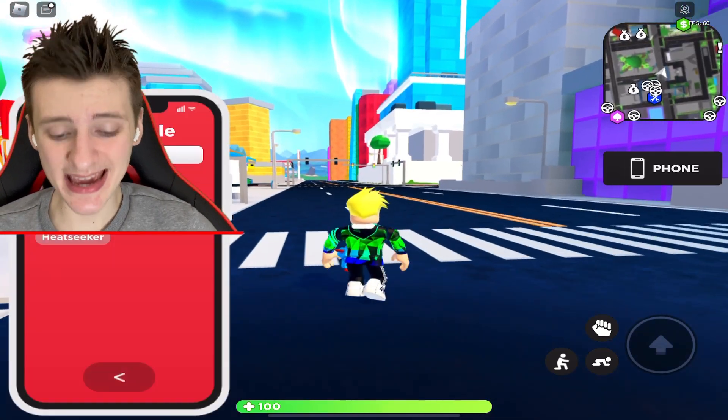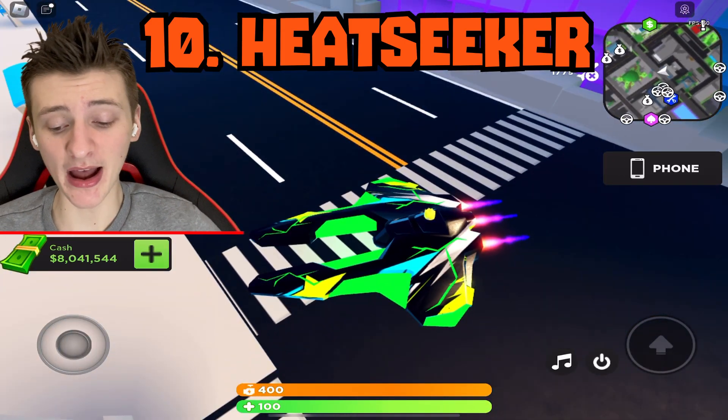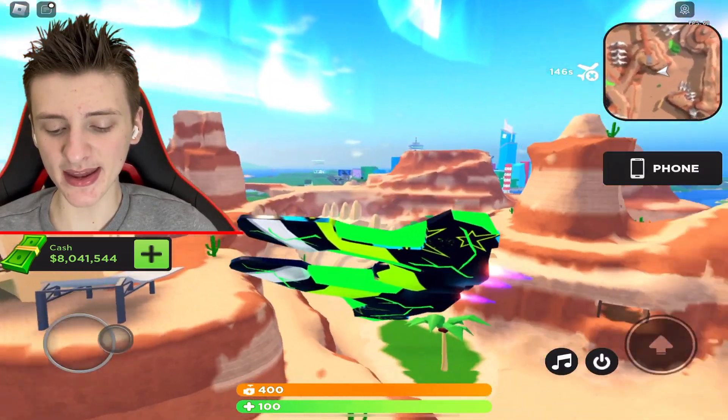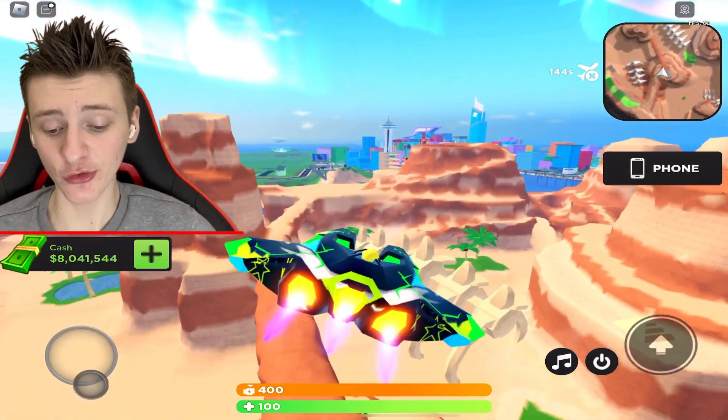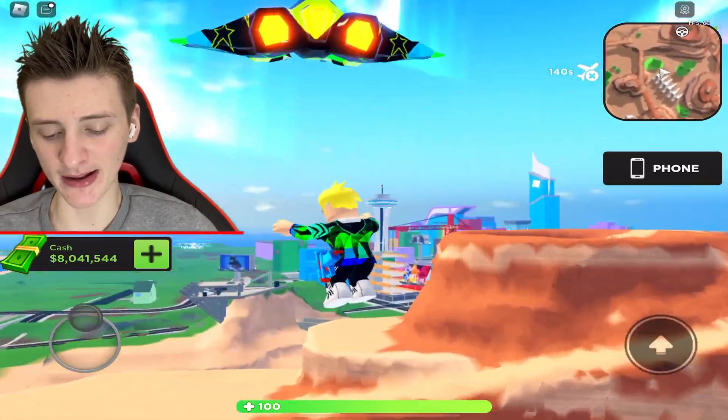Coming in at number 10, we've got the Heat Seeker. This vehicle was available back in Season 3, and it was obtainable by defeating the Kuwakua boss. With the new update making it easier to turn planes, it's a lot better to drive. It is quite slow, but you kind of have to expect that.